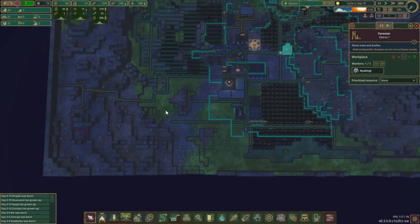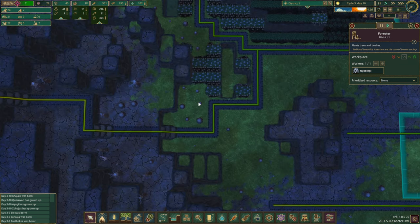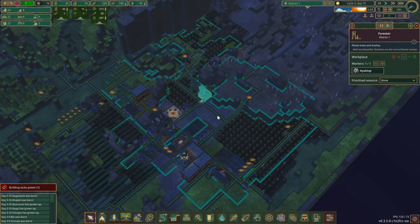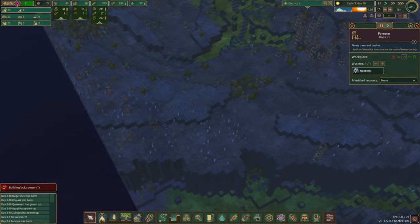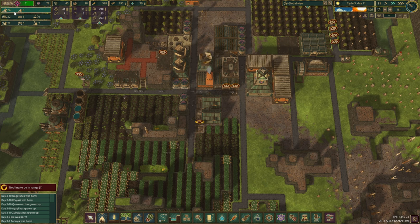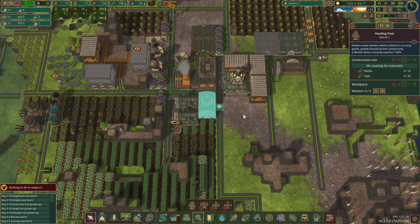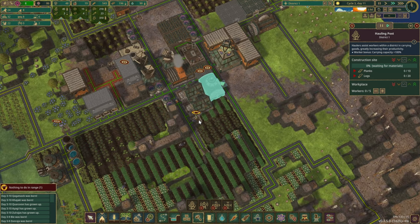The builders can't reach this area right now. However, if the forester is here on this corner, they can still plant trees up on the hill and harvest them later — lumberjacks can do that. That would be a bit smarter. Same with the farms — just in the furthest corners of the map. We're starting to get a few more beavers and a couple are unemployed, so the smart thing is to build a hauling post right over here. Haulers are very important and improve efficiency.